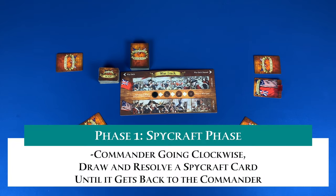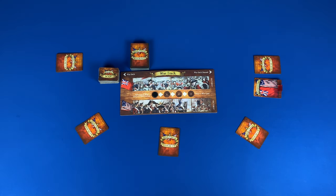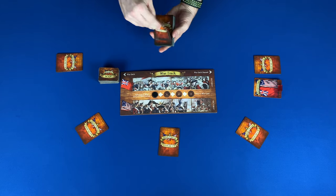Phase one: the spycraft phase. Starting with the commander going clockwise, you will draw a spycraft card, reveal it, and carry out its effects. This will continue going around until it is the commander's turn again. Now let's look at the types of cards that you'll find in the spycraft deck.